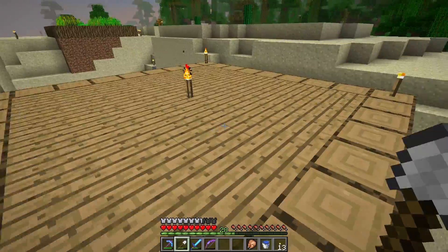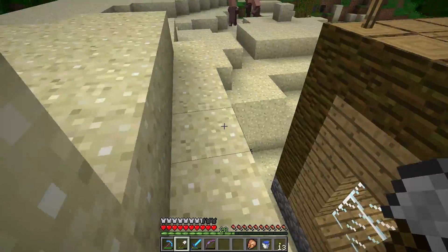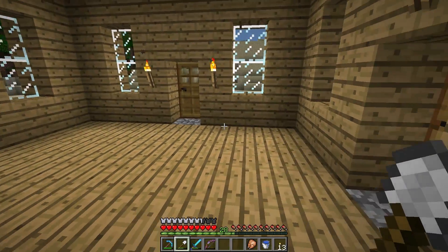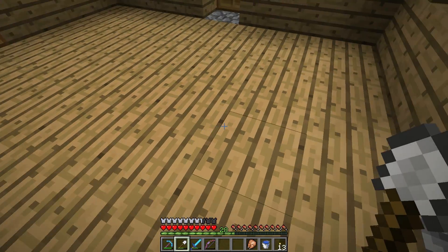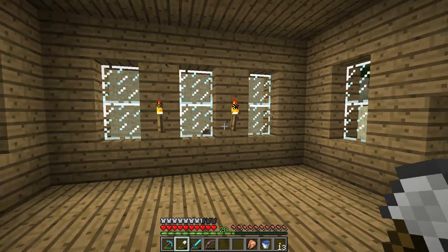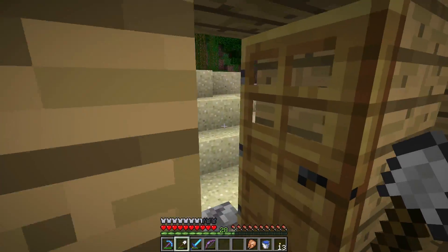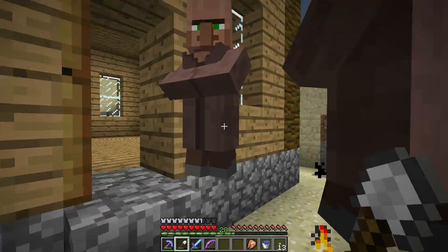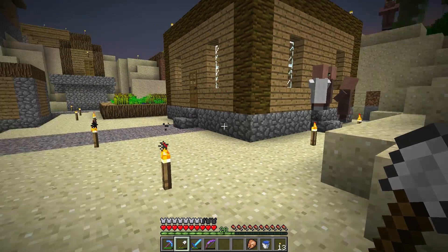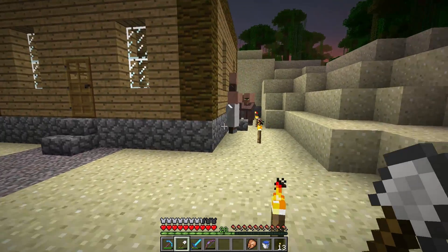In the comments of the last video, a couple people commented about this structure - they didn't like that I put the wood floor in here, said it made it look too plain and that I should have done cobblestone. I completely agree. I was just trying to get this together before nightfall to get some more doors in here. I think I will go ahead and replace the floor with cobblestone or stone brick.